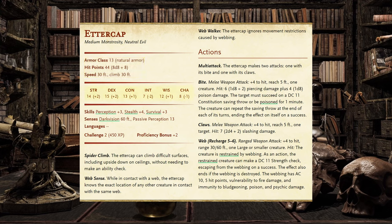Alignment broadly describes a creature's general outlook on the world, combining their moral beliefs with their attitudes toward society and order. The alignment of the Ettercap is neutral evil, meaning they will do whatever they can get away with, without compassion or qualms. Looking at their ability scores, the Ettercap has 14 Strength, 15 Dexterity, 13 Constitution, 12 Wisdom, and 8 Charisma. With 10 being average, the Ettercap has high Strength, Dexterity, Constitution, and Wisdom, and low Intelligence and Charisma.